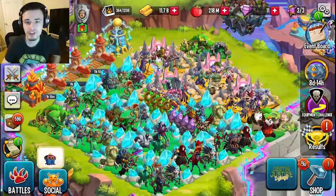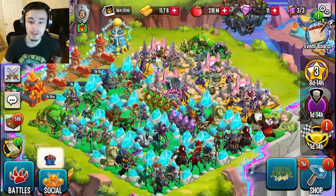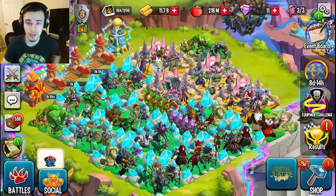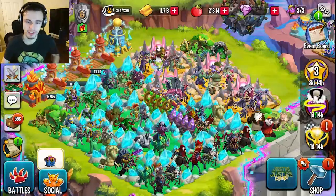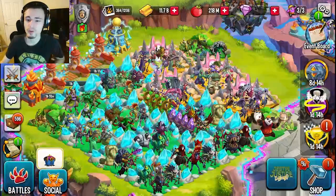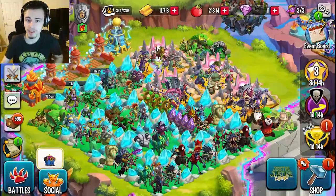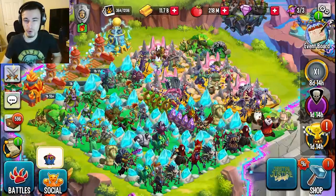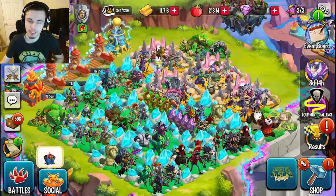Once one of you finds the bounty, you will go ahead and start fighting it — and this is where you start competing. You'll be trying to do more damage than the other people. That is why you want to use two attackers and a support or something like that, just trying to do as much damage as possible. Once you defeat the bounty, you will get coins depending on how much damage you did — more damage means more coins.